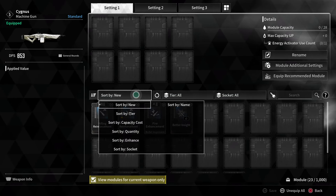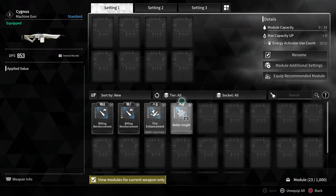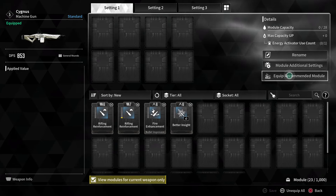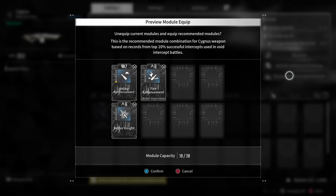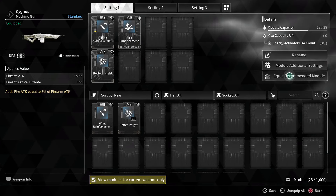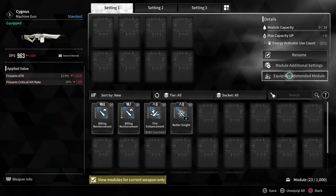You can sort mods by tiers or sockets, and if you have 50 mods you can subset by fire rate, weak point damage, accuracy, and similar stats. One of the ways to equip mods is to select 'Equip Recommended Module' and just let the game choose what it thinks is best for you — it'll auto-fill everything. We'll unequip those and demonstrate the other methods.